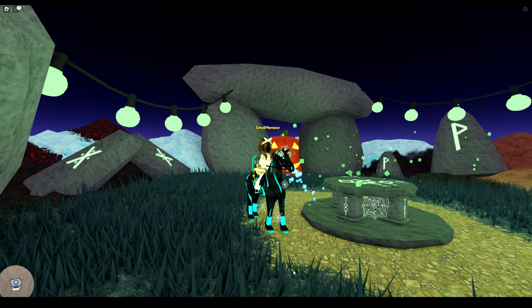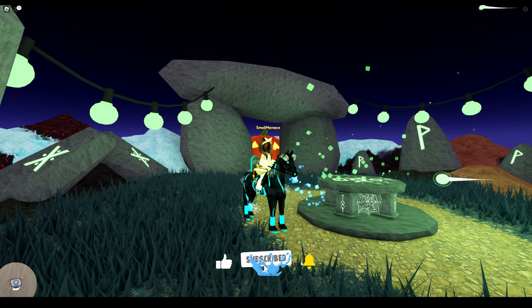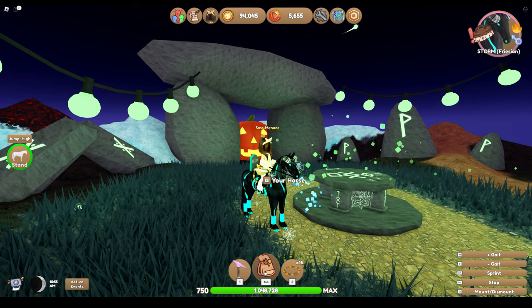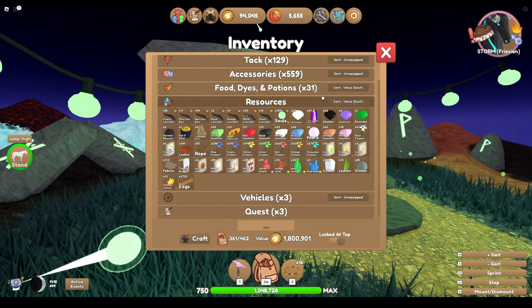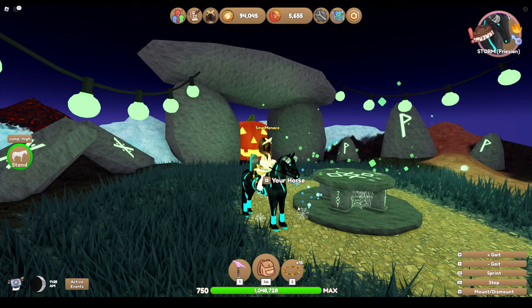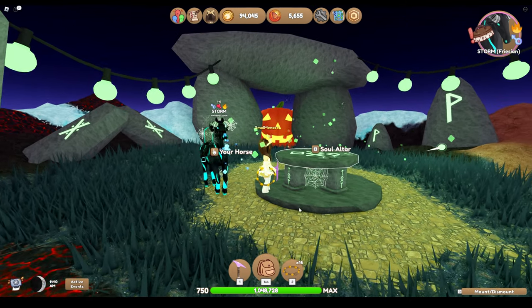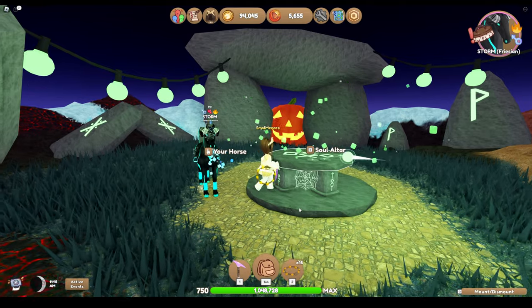Hey, small beans menace here. I thought today I would share the altar in Wild Horse Islands' Halloween event. With the altar, as far as I know, you can get ghost horses and ghost dyes from it. I accumulated 1500 souls, which should give me roughly 10 attempts. Hopefully we can get something amazing — I'm looking forward to getting dyes and seeing what variations we can get, but I'm also intrigued to see what horses we're able to get.